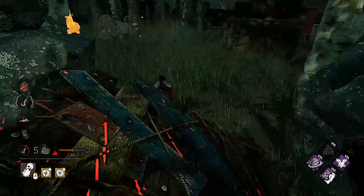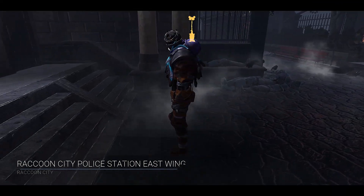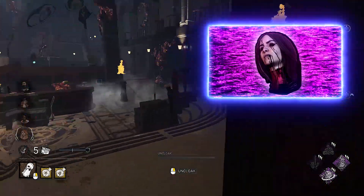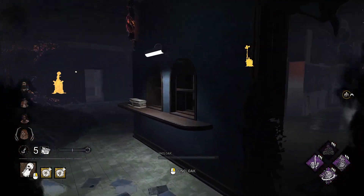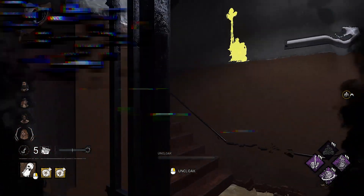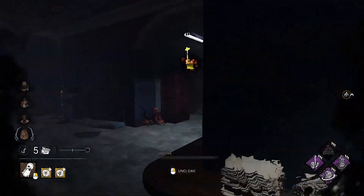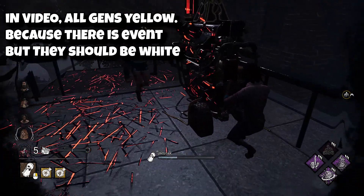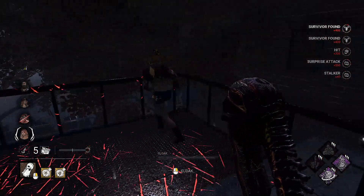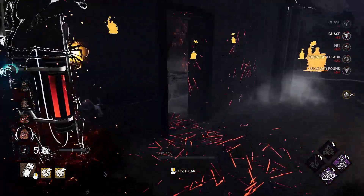Eventually you will get some iridescent shards, so which killers should you unlock for better builds? For the second build we need perks from two killers: Legion and Artist. This build focuses on gen control. The Legion perk Discordance will notify you with a loud sound and light up a gen with a yellow aura when multiple survivors are working on it together — useful information to go apply pressure.